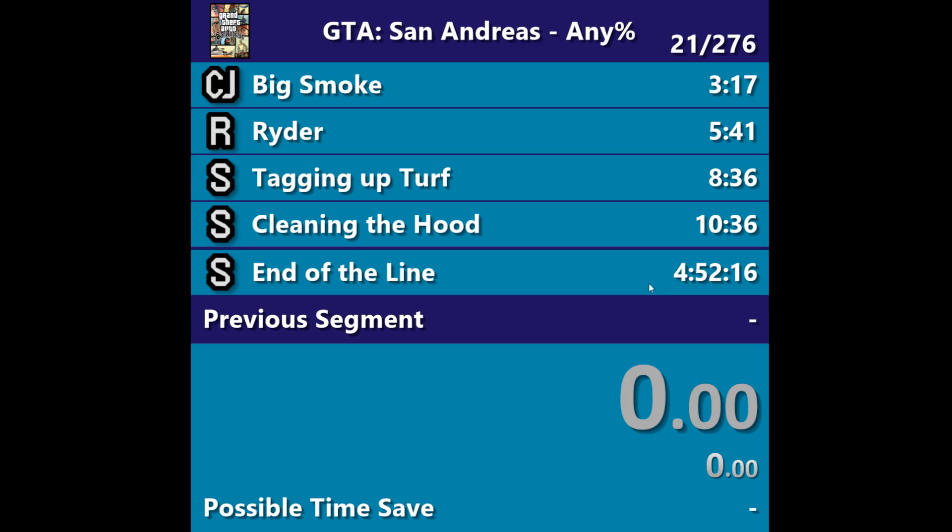The final split is End of the Line — that's the last mission in this category. It's always up here to show you what the final time is, so the final time is 4:52.16. That tells you that's my overall time for the entire run — that's my PB time. Whenever you see the final time, that's usually my PB that I'm running against. Previous segment — you'll see that in a second — and this is the main timer.